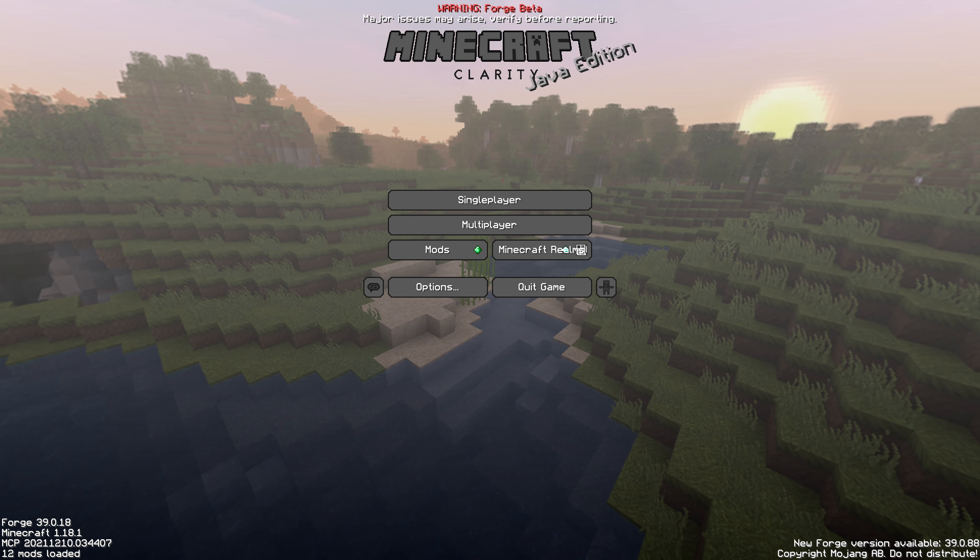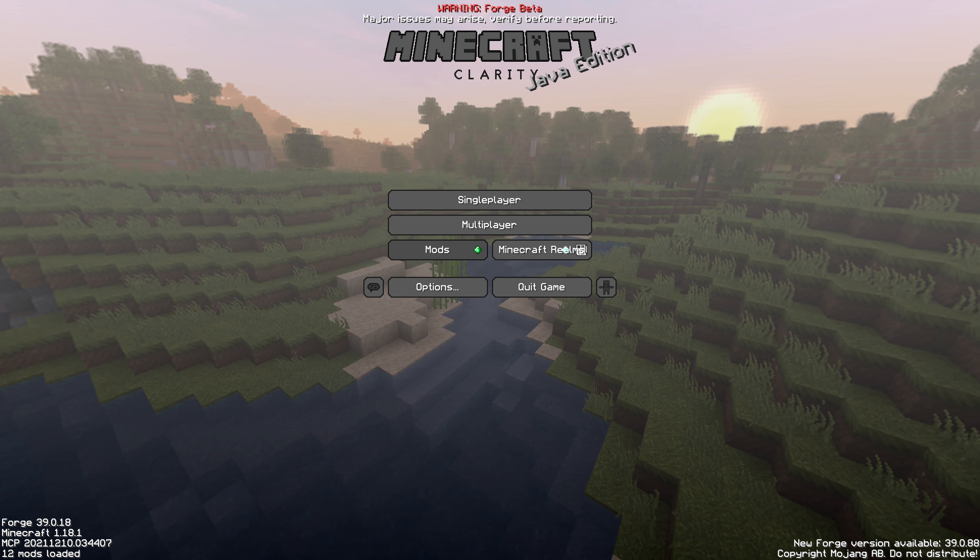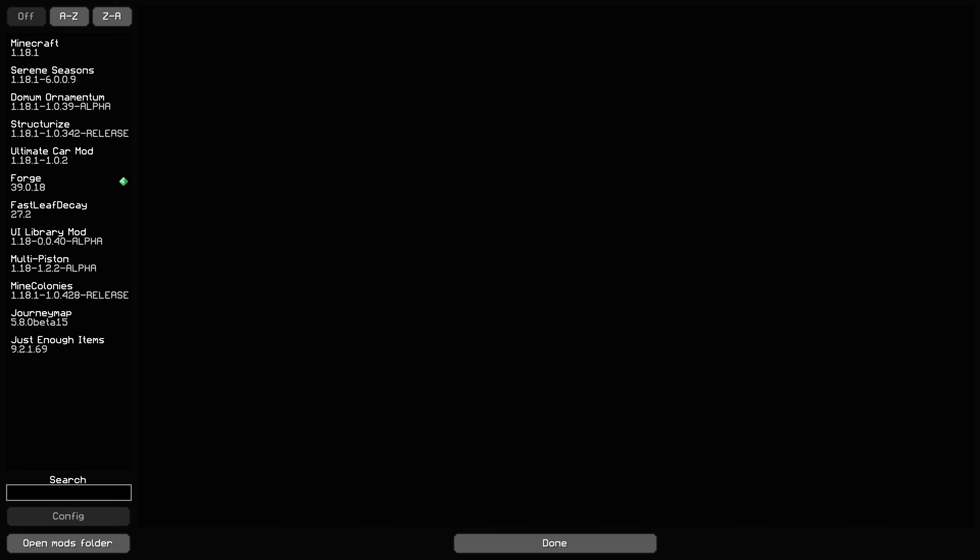You can see the interface itself is slightly different — there is a mods button, and there are a couple of different mods. Some of these are just extras I've installed myself, but there are a few basic ones you're going to need. In order to play this, you're going to need Minecraft Java, Domum Ornamentum, Structurize, Forge, Multi Piston, and Mine Colonies. Those are the basic ones. Some others like Journey Map and Just Enough Items are more for help in the game to make things a little bit easier.